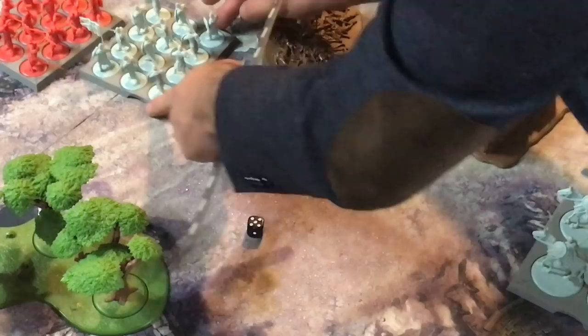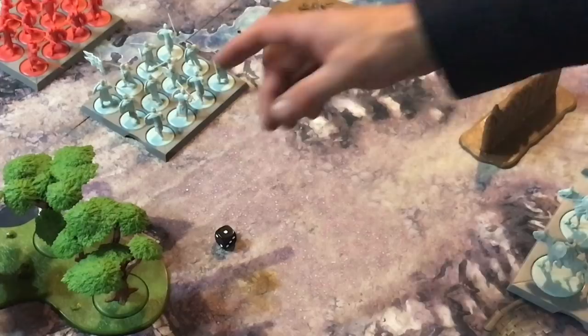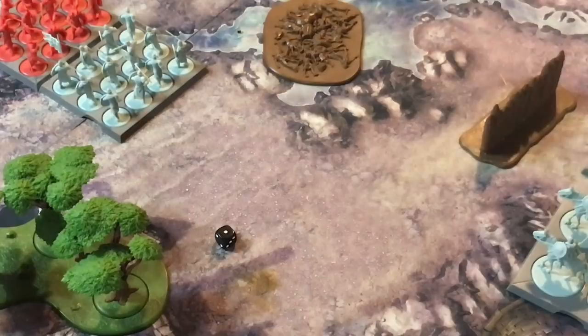If you roll a one — even if you're well within one move — that's called a disorderly charge. You still charge in, but the usual benefit of charging is you get to re-roll all your misses on your attack. If you suffer a disorderly charge you lose that benefit and can't play any tactic cards to help you out.